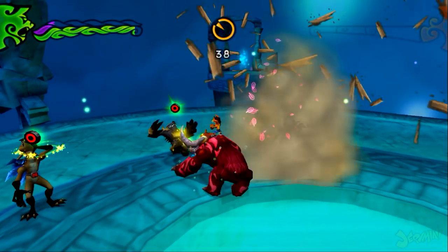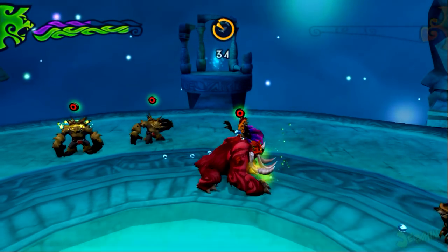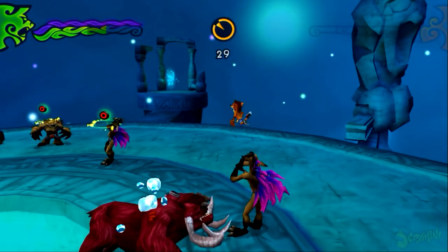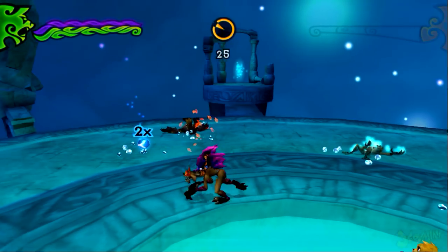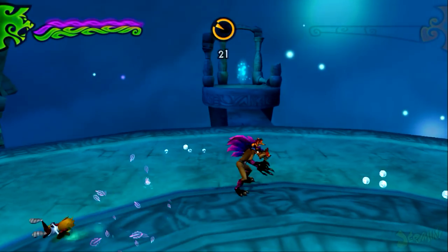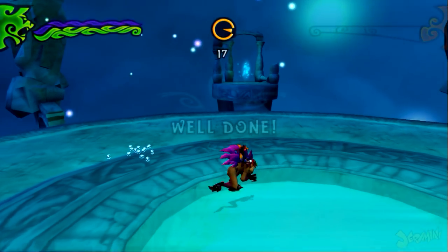When you really think about it, if Aurora can break a crate, and Crash is in possession of something like that — we don't know how much that crate weighs — but if Aurora can destroy a giant crate, that's saying a lot. Are we done? Did we do it? Well done.